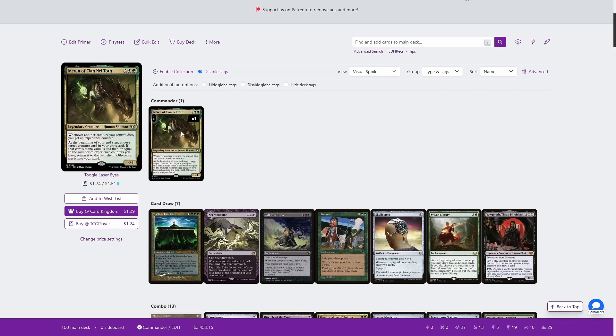So what does Maren do? She's a 4 mana Golgari 3/4. Whenever another creature you control dies, you get an experience counter. And at the beginning of your end step, choose target creature card in your graveyard — if that card's mana value is less than or equal to the number of experience counters you have, return it to the battlefield; otherwise put it into your hand. So at bare minimum it raises dead, getting back a creature from your graveyard into your hand. But once you start getting experience counters by having your creatures die, it directly reanimates them. The obvious implication is that we find a way to get a bunch of experience counters as quickly as possible, then either reanimate giant bombs into play, or use it as a value engine to keep getting creatures back either into our hand or onto the battlefield.